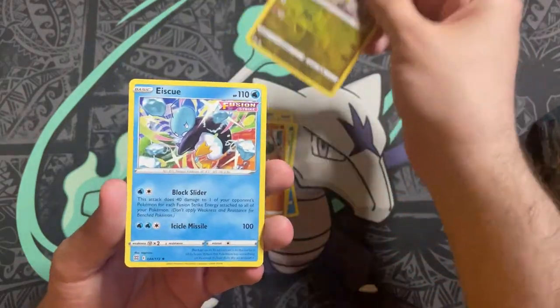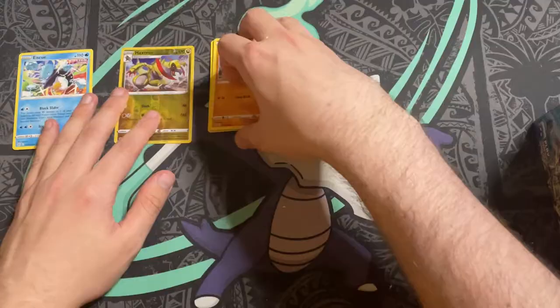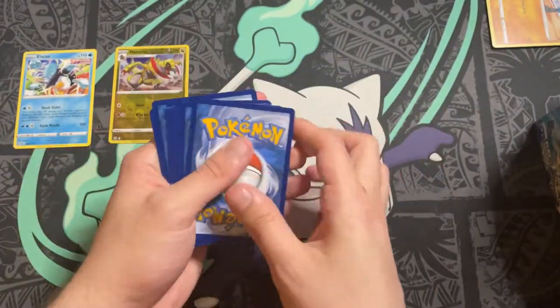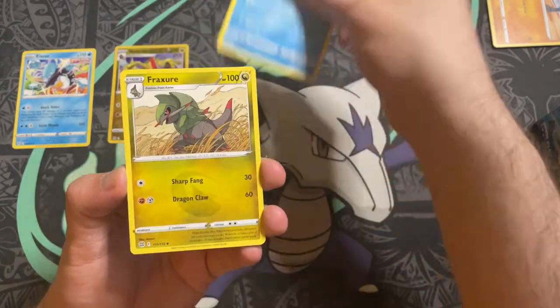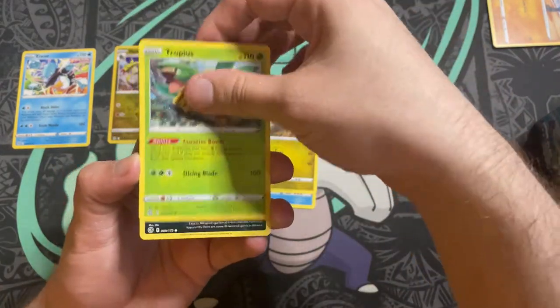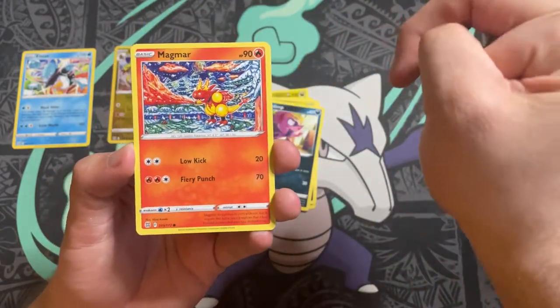Haxorus as a rare — that's nice — and an Icy Rock, a rare non-holo. Pack two: we have a Darkness Energy, Bewear, a Froslass, a Tropius, Spiritomb, Axew — impudent little dragon Pokemon today — Magma Basin, Rayquaza reverse holo, Spiritomb, and a Heatran. Moving along, pack three.